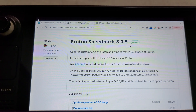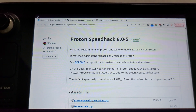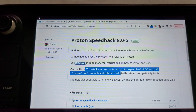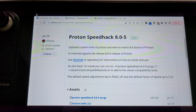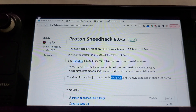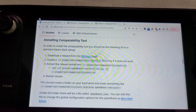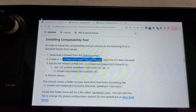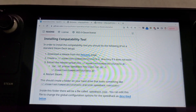Download the archive — proton-speed-hack 8.0-5 — it's a Linux archive. Definitely read the instructions. You'll need to unpack this archive into a specific folder, which adds it to the Proton list. Inside the game, you'll use the Page Up button to turn the hack on. There are details on customizing it, but out of the box it's already perfect for me. Download the release, create the directory if it doesn't exist — most likely it already exists because you have Proton compatibility layers installed.